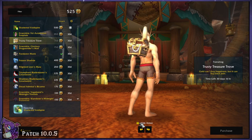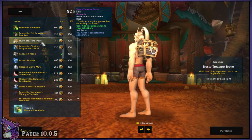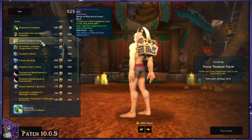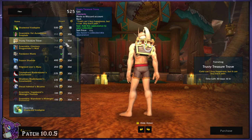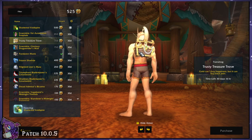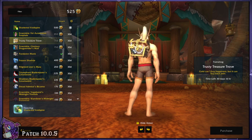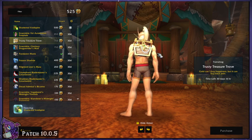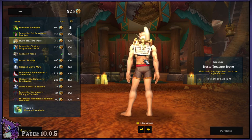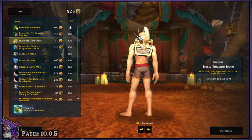Next we have the Trusty Treasure Trove. This appears to be a back piece — as it says, 'gold can't buy happiness, but it can buy back pain.' It's another very expensive back piece, but it's very unique. We've had backpacks and stuff, but we've never had just a straight-up treasure chest. It's actually very 3D — you can see a little crown, pearls hanging out, gems sticking up, and it's got glowies. So if you're a hardcore treasure hunter or pirate-type character, any sort of rogue might be into this.